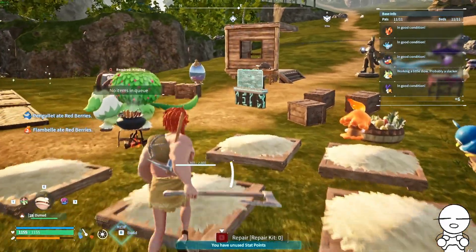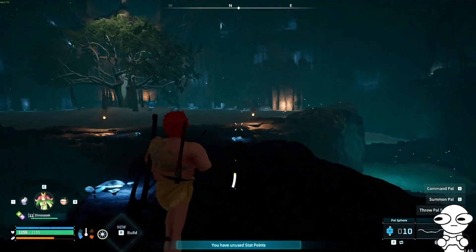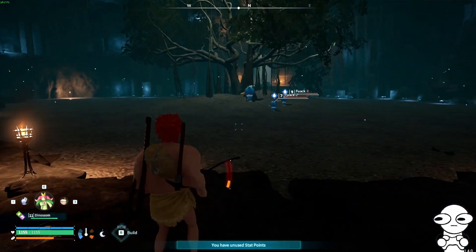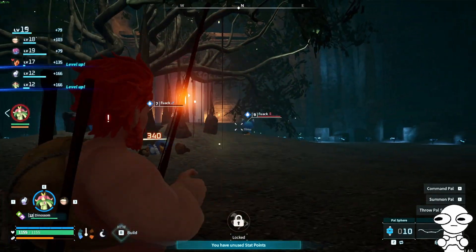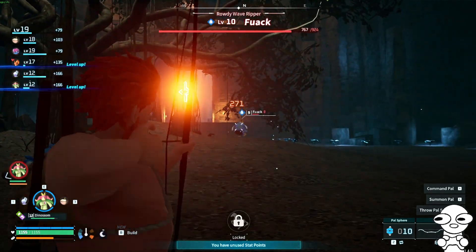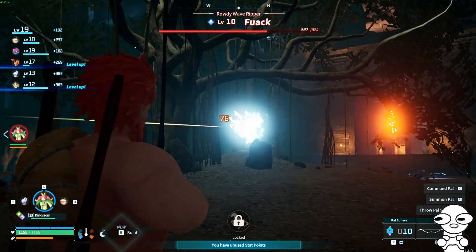Let's just go and do a boss. Alright, it's a Fulak. Perfect. This should not be too difficult then. I'll take care of the little ones. Dinosaur, you take care of the big guy. Okay, now we both take care of the big guy.